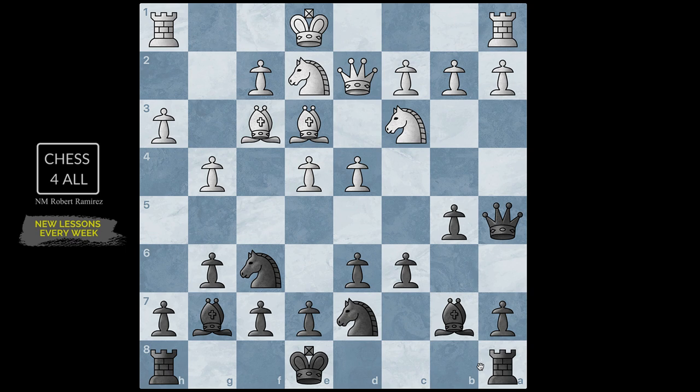My opponent doesn't really have a concrete plan since I didn't castle. After knight d7 they finally did g4 — what they prepared to play against this opening is an attack on the kingside — but my king is not castled there. So I played b4, having my pawns prepared on the queenside. Then knight d1, and I went pawn to c5, continuing to expand.